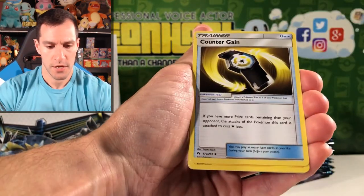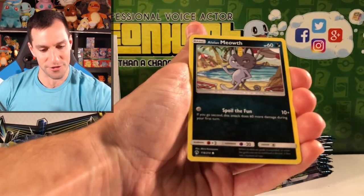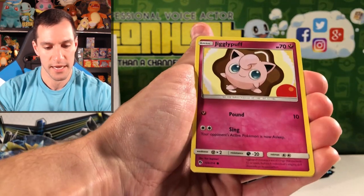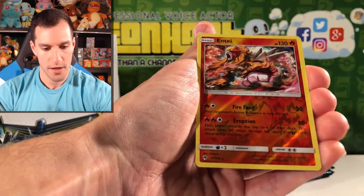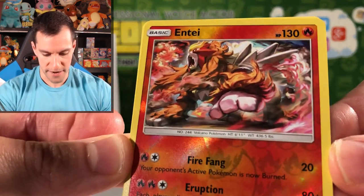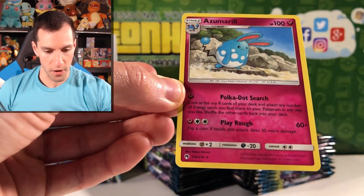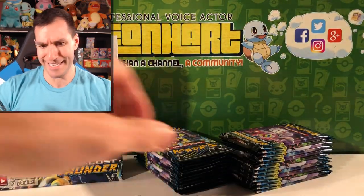Bayleaf, Counter Gain, Stunfisk, Chikorita, Alolan Meowth — why is Alolan Meowth always just chilling in like the most exotic locations? Jigglypuff — I don't know if you're about to be eaten or not, but you're happy. Entei — reverse rare holographic, definitely a majestic looking card. And in the rare is an Azumarill — one of my favorite Pokemon. Polkadot Search and Play Rough are the two moves.